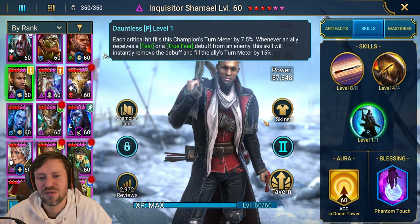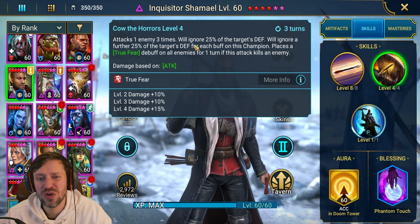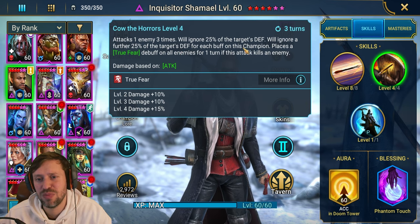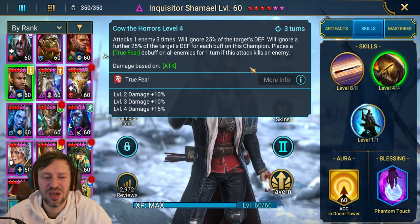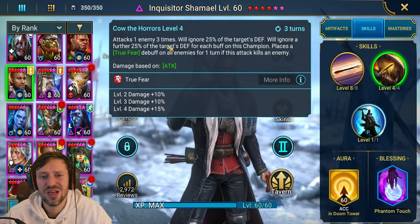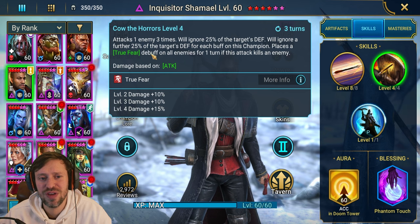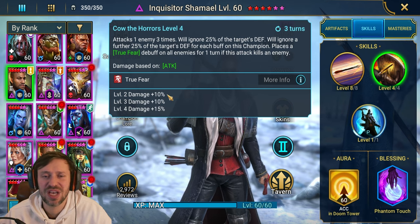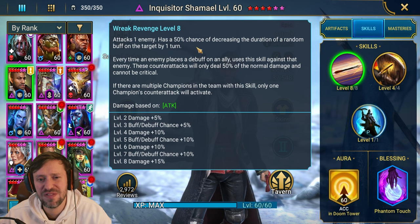He pairs up really nicely with Kantra as well — you want to use her to get loads of provokes and throw out loads of debuffs. His A2 attacks one enemy three times, ignores 25% of the target's defense, and ignores a further 25% for each buff on this champion. We've already got a buff from stone skin — bring in champions like Lydia to throw more buffs on us and we'll end up ignoring 100% of the target's defense. That's one of the reasons why he can just smack so hard. If we kill the enemy, we also throw true fear debuffs on all enemies — huge for doom tower waves.